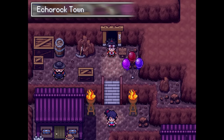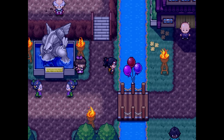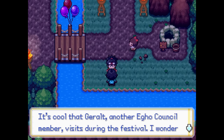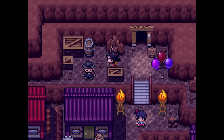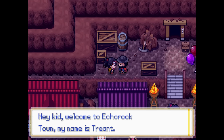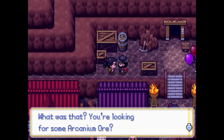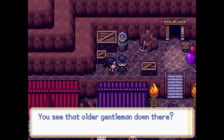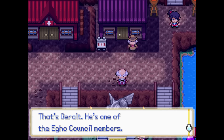Eventually we find our way out the other side of the cave and arrive at Echo Rock Town, which is currently celebrating the Koros Festival — a celebration of the legendary Pokemon Palkia, who saved Ego from some sort of calamity a hundred years ago. We try not to get too caught up in the festivities since we're on a mission, so we start talking to the locals to figure out where we can score some Arcanium ore.